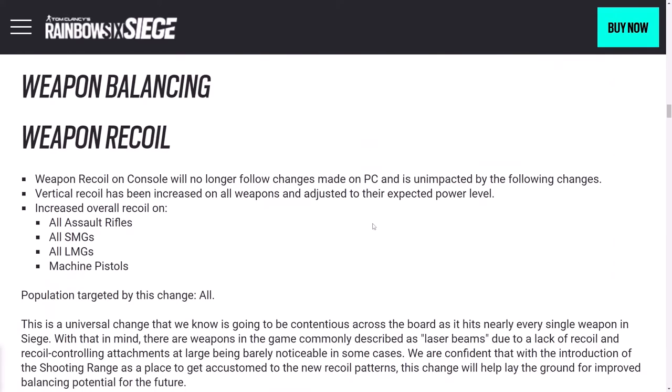So, weapon balancing. Weapon recoil is probably the biggest focus of this patch, along with normalizing the attachments for a lot of guns, which also comes down to recoil. They're now separating the recoil on console from PC. There was some difference before — some sort of multiplier — but now they're actually differentiating them. On PC, they're increasing the recoil of all assault rifles, submachine guns, light machine guns, and machine pistols. So pretty much all fully auto weapons — everything except snipers, pistols, shotguns, and DMRs.